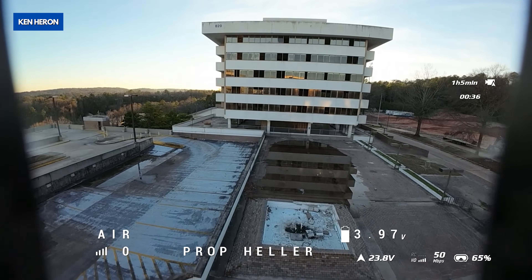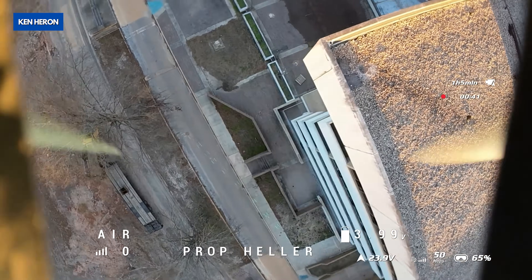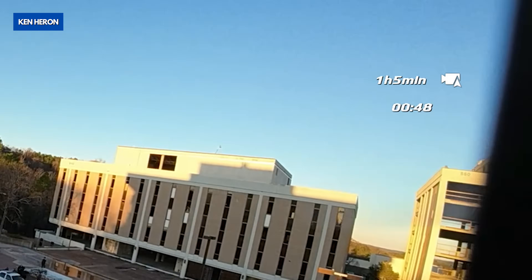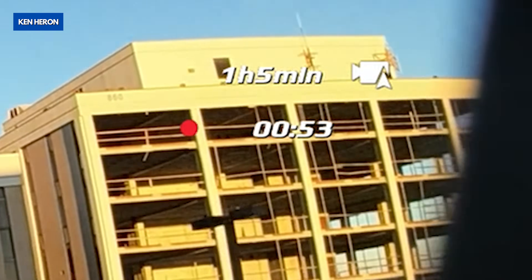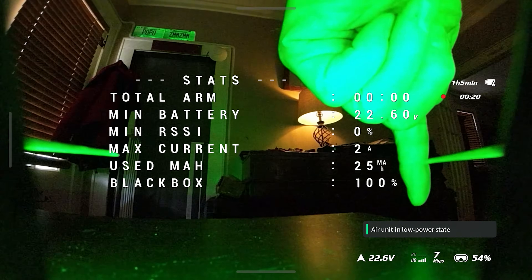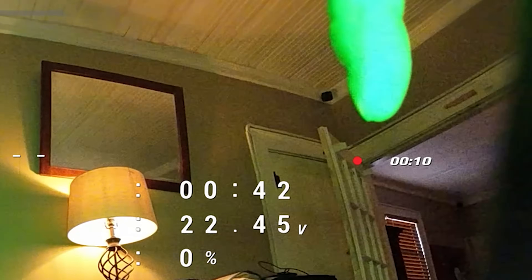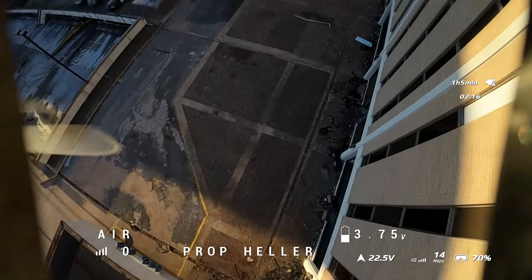We both have the O3 Air Unit. I'm flying on the V2 goggles and you're on the G2 goggles. Quick note: unlike the original Air Unit, the O3 Air Unit will not record to the onboard SD card in a low power state. As you can see in the goggles, until you arm it, it's in a low powered state. Once you arm it, you can start the record and it will record in both the goggles and onboard the O3 Air Unit. I didn't know this at the time, which is why you'll see goggle footage for my quad during this flight.